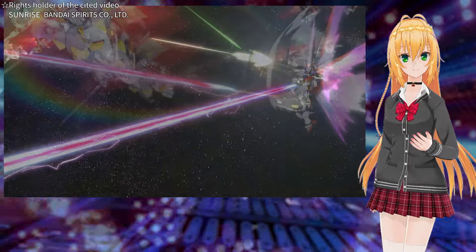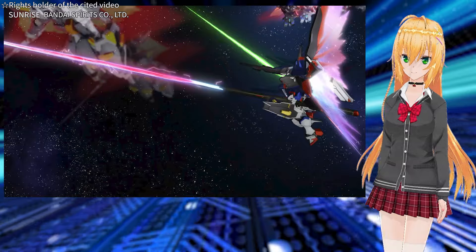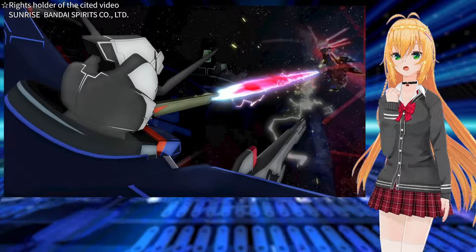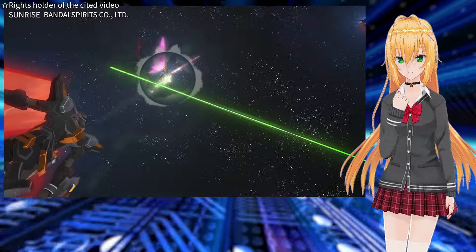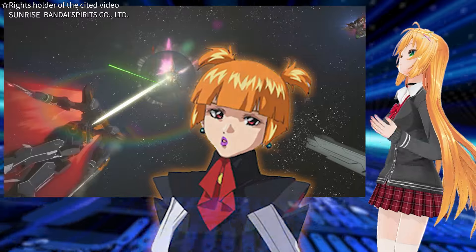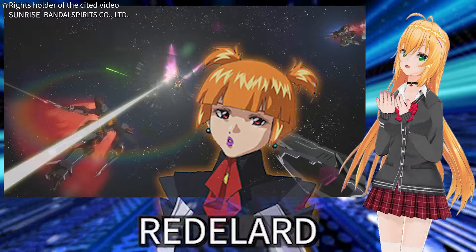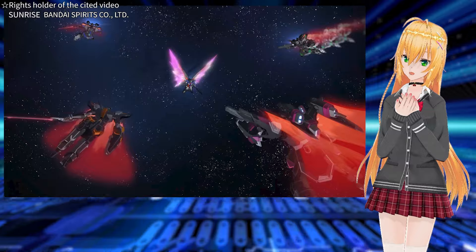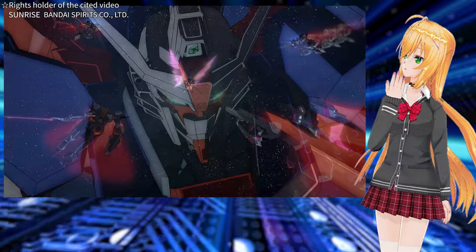While swinging the large beam cannon like a beam saber, Shin dodges enemy attacks — again performing multiple actions in a single move. The orange Black Knight Squad narrowly avoids the Destiny Gundam's railgun fire. The pilot, leader Adolphin, acts childishly, but his skills as a pilot are quite high. The Destiny Gundam is surrounded by the Black Knight Squad — at first glance this seems like a dangerous situation.